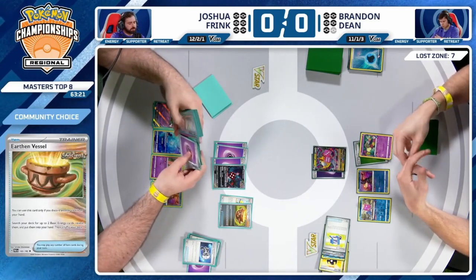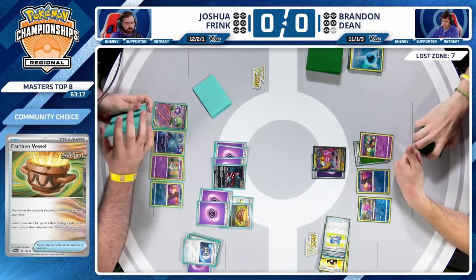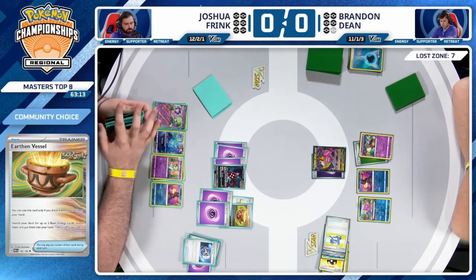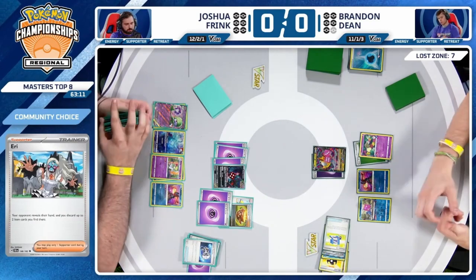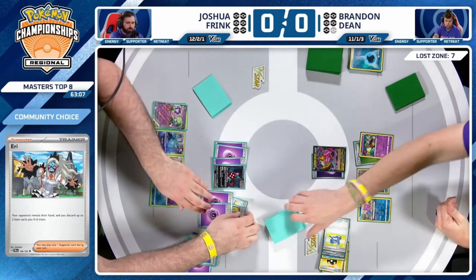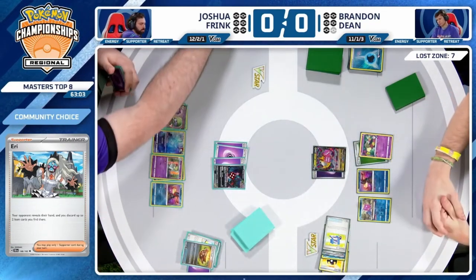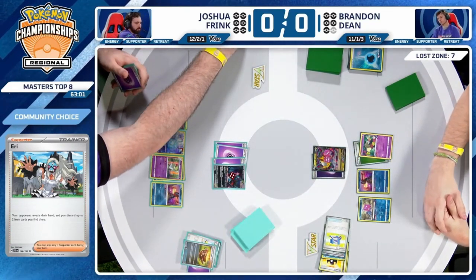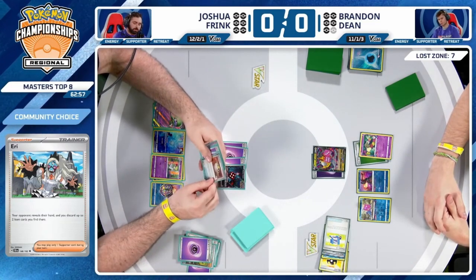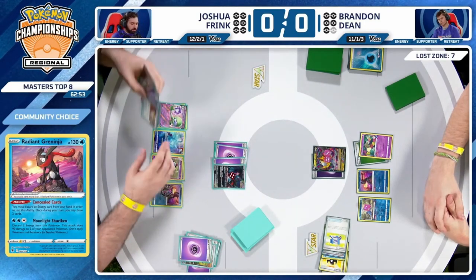They were asking how many cards in hand and I think we might be having an Eerie turn here — try to take out some important items. First is going to find a couple Psychic Energy with Earthen Vessel, get a few draws with Radiant Greninja and Curlia. So important this time around in this build — use Radiant Greninja as often as you can each turn.